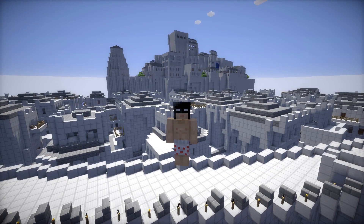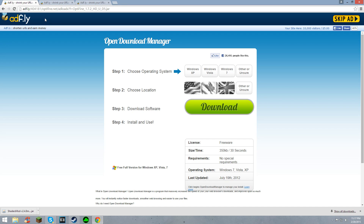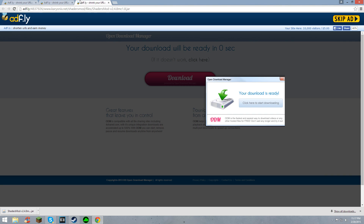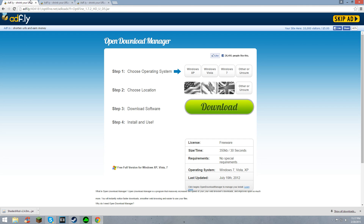Alright, let's get started. So there's going to be three links in the description: there's going to be this one for Optifine, super easy; this one for Forge, not too bad; the next one for the shaders mod. And I'm missing a link for the actual shaders — don't worry, that'll be in the description too, as well as the video. Let's move forward first with Optifine.